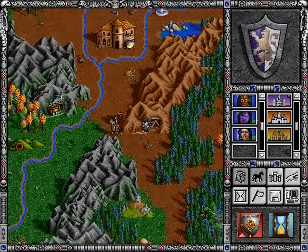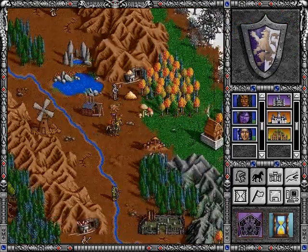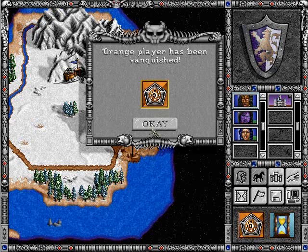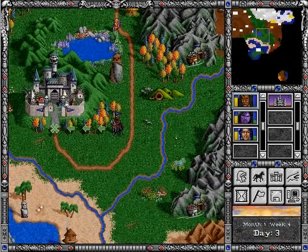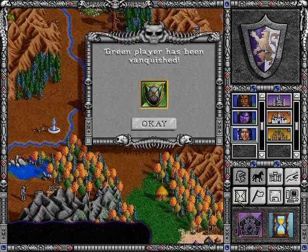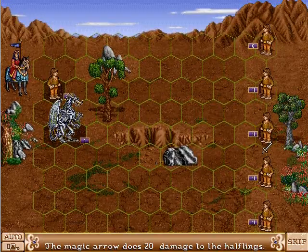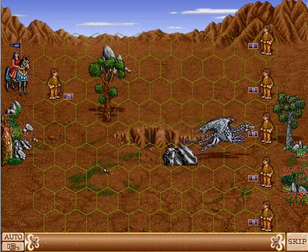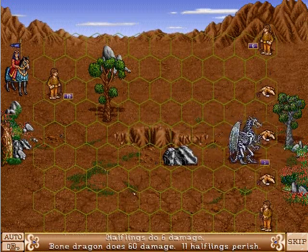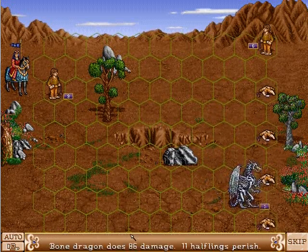If you've already viewed part of a map, you can actually see the enemy walking around on those parts when it's their turn. A player can be vanquished from the game, which essentially means they lose and they're out — it doesn't matter if you or the computer does the vanquishing. Late in the game it can be quite tedious attacking certain creatures, such as these wimpy halflings when we have bone dragons.